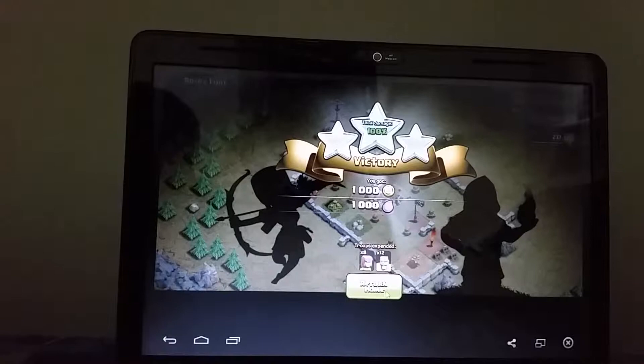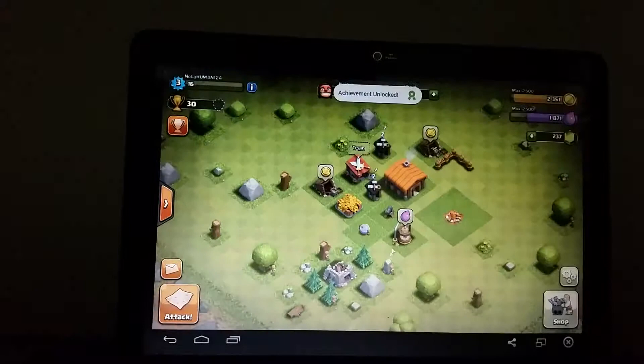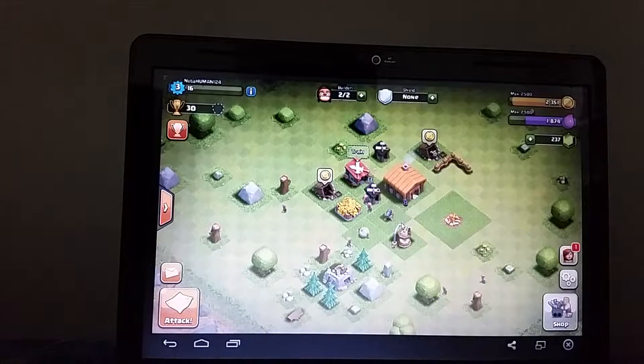And we got another victory! Got 1,000 coins and 1,000 elixir. Achievement unlocked: Get Those Goblins — 500 plus XP!